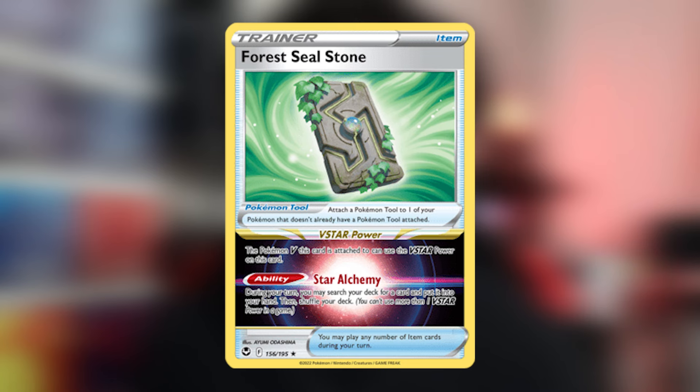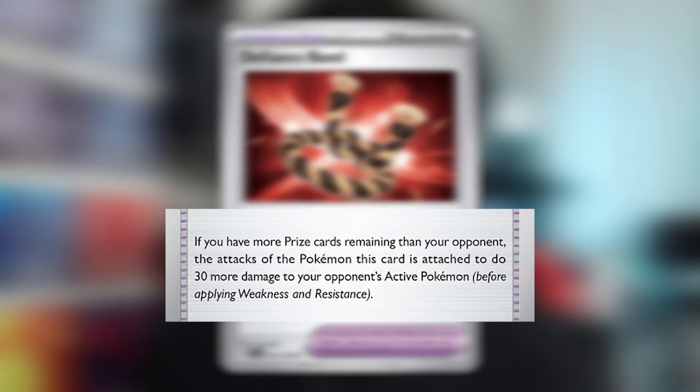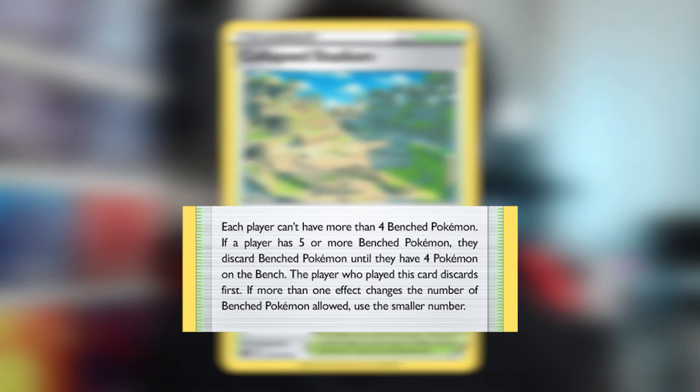Lost Vacuum is there to get rid of your opponent's tools — a lot of decks in the meta right now run a lot of tools, so this is a pretty good card. Forest Seal Stone has a V-Star ability that lets you search out one card from your deck — you can only use it once per game and it has to be attached to a Pokemon V. Defiance Band lets you do 30 more damage as long as you have more prize cards than your opponent — and a lot of the time we're behind by one prize card. TM: Evolution is there to de-evolve your opponent's Pokemon. For the stadium, we only run one — Collapsed Stadium. When it's in play, you and your opponent can only have four Pokemon on the bench. The main reason it's here is to get rid of your Rotom V or Lumineon V — any liability on the bench. Neo Upper Energy, which is also our ACE SPEC, provides every type of energy when attached to a Stage 2 Pokemon, but only provides two at a time. Since Dragapult EX is a Stage 2 and its second attack only needs two energy, all you need is the Neo Upper Energy to attack. In case that fails, you still have Psychic and Fire Energy in your deck.